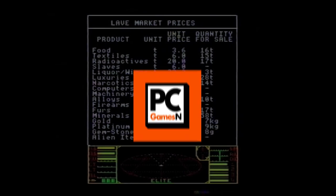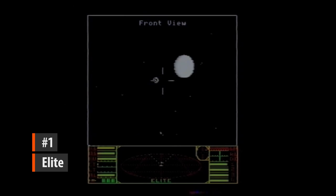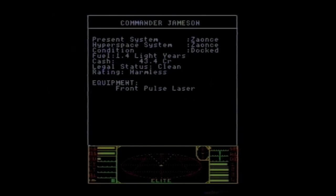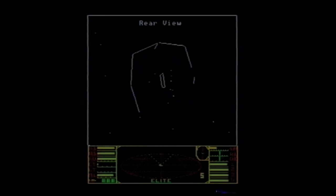Where other 80s efforts at 3D relied on chunky raster graphics, Elite used the same pointy vectors that gave Asteroids its piercing vitality. Against the backdrop of space, ships were rendered in gleaming white outlines that remain instantly recognisable today. Of course, now it all looks like it was drawn on the back of a napkin during year 9 maths, but in 1984 it was either play this or be strapped to a chair and eaten by rats — so the history books of George Orwell tell us anyway.